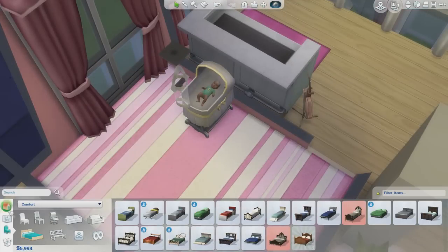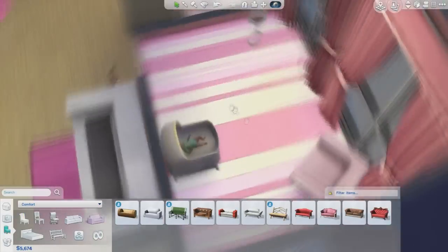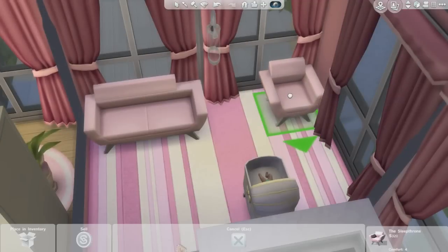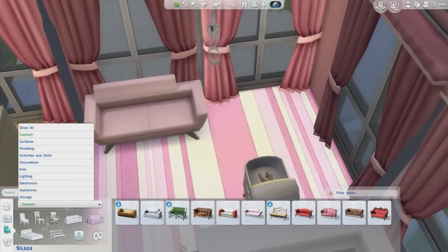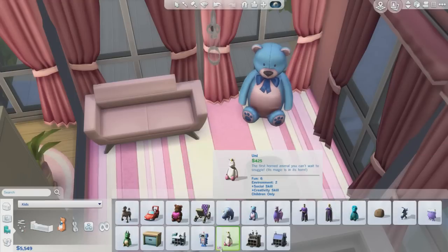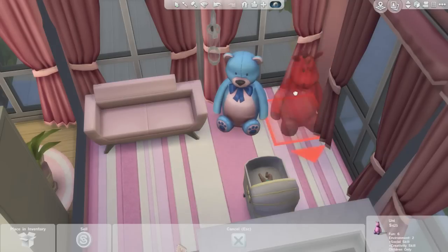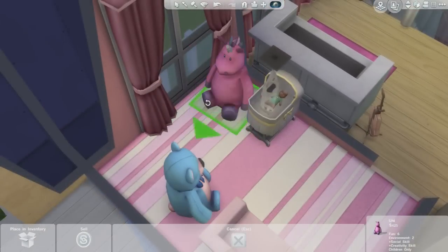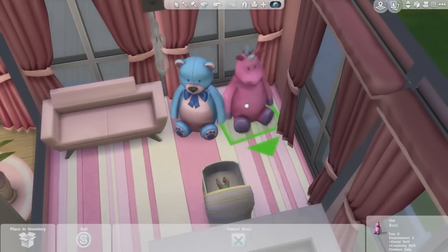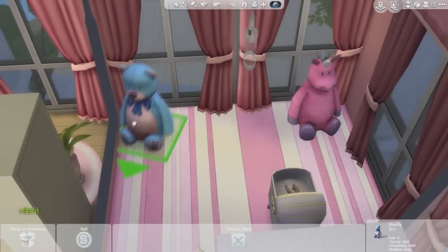Hey guys, it's Fancy Summer, and welcome back to another building type video. This is going to be a renovation of the nursery from my Roosevelt LP. If you watch that one, you would know that we just had a baby boy, but the entire house is pink — it's a little theme we're going with. I decided to just make everything look girly even though there's a boy, because I feel like Tiffany would just be crazy enough to make it pink anyway.